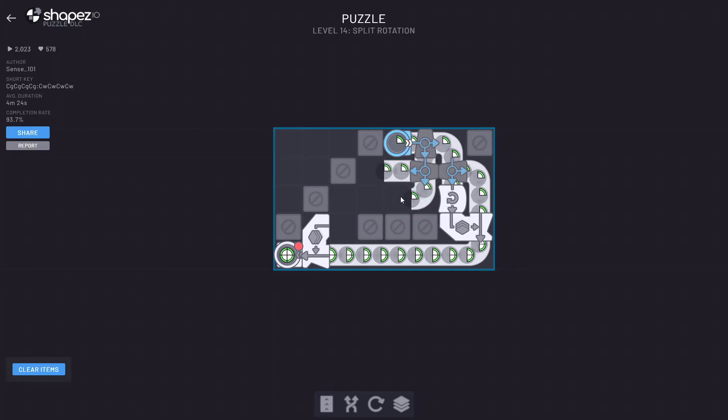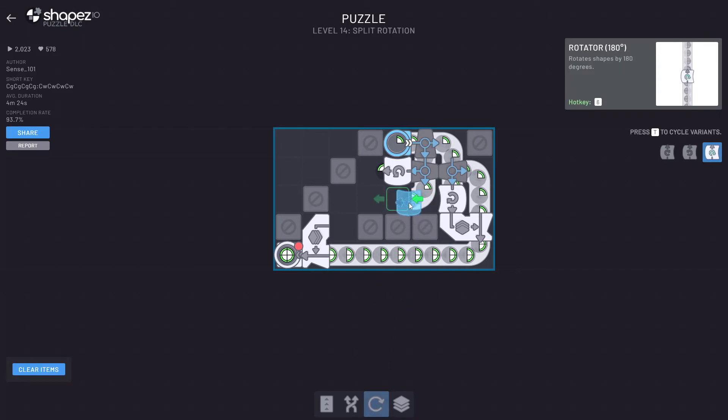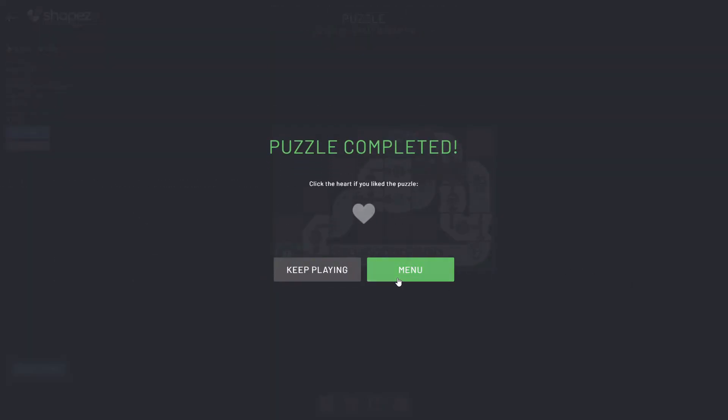So now I have two top right. I need one counterclockwise, one 180. Another stacker, and then that goes into there. There it is. All right, nice.